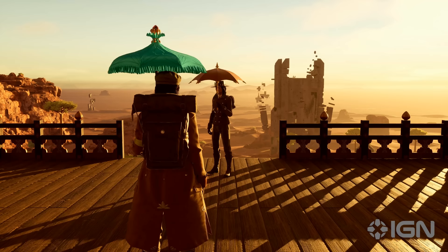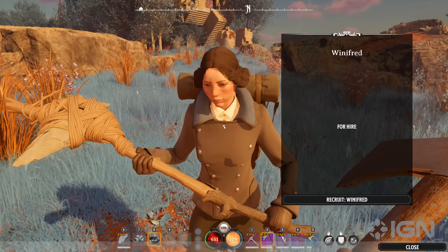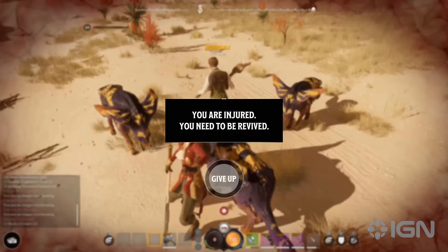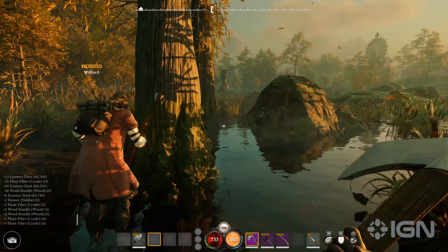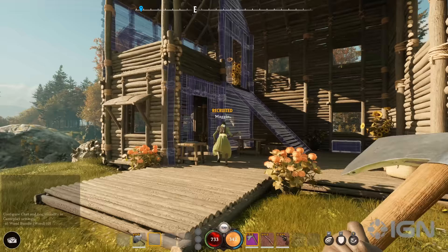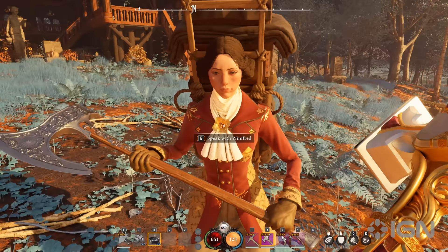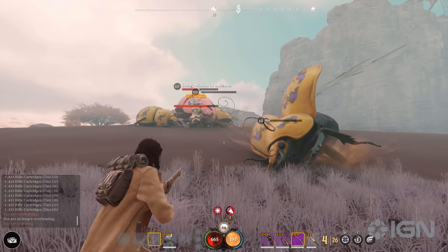In the vastness of Nightingale, getting a helping hand can be incredibly important. Whether you're playing solo or with friends, everyone can recruit a helper — a sidekick who will fight alongside you, revive you when you fall in battle, harvest resources and assist in building your estate. As you level up your gear, make sure you're doing the same for your helper. The more powerful they are, the more effective they will be.